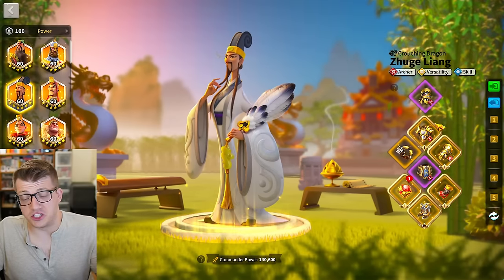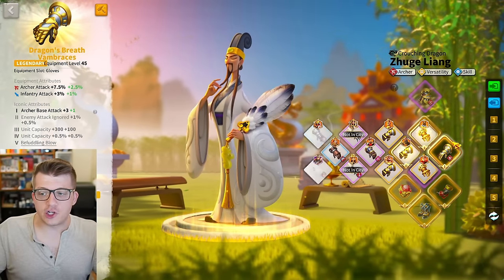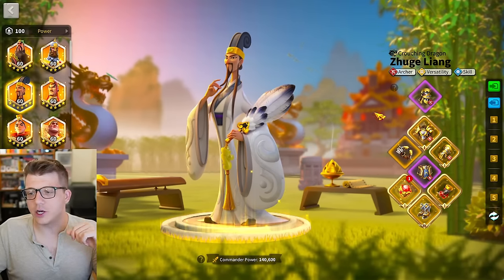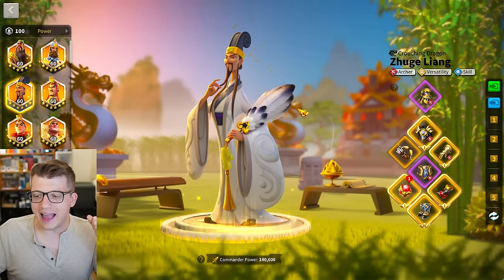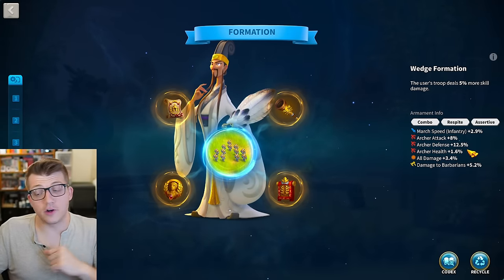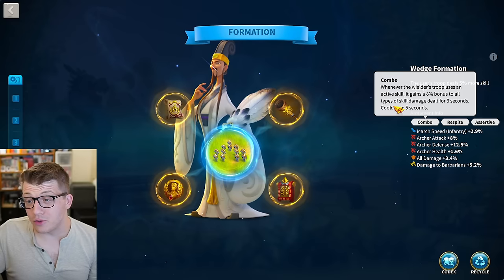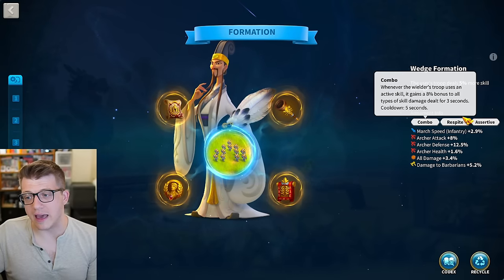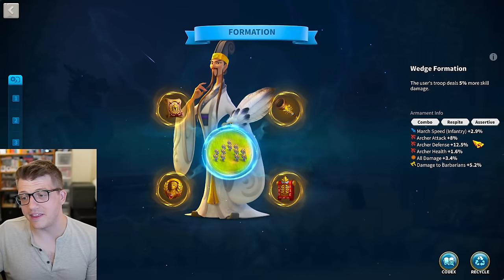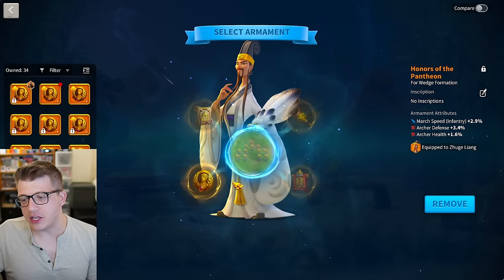Everything else is fine — still running a two-piece epic set and it still performs fine. The talent on the chest and the gloves kind of makes up for it in the stat department. We've got tons of archer health and tons of archer attack, which is nice, along with the ring and the horn. For armaments we've got a ton of archer defense, a little health, a little all damage, eight percent attack, combo, great stuff for skill damage, respite, assertive, and two percent all damage.